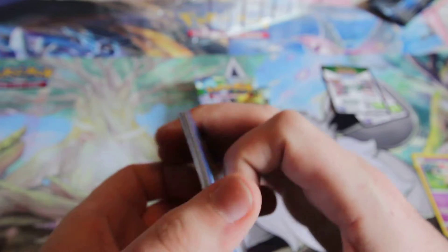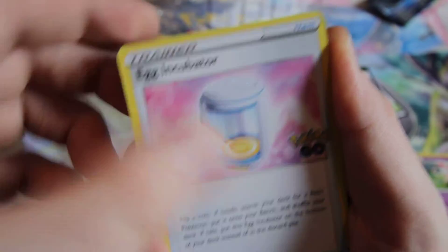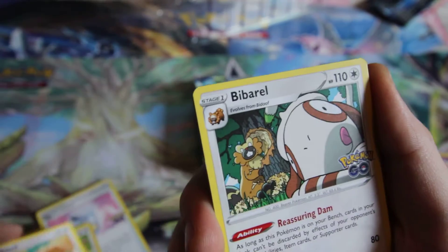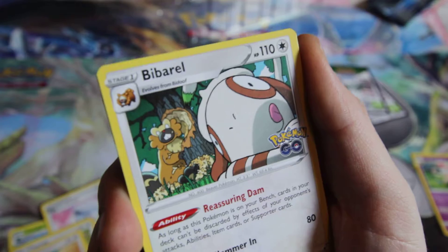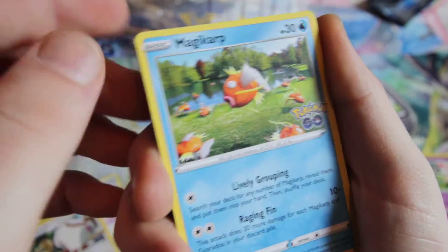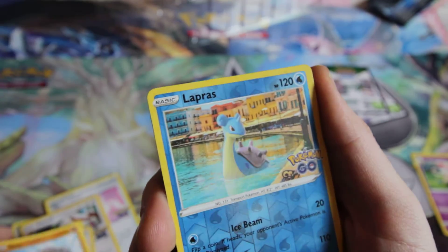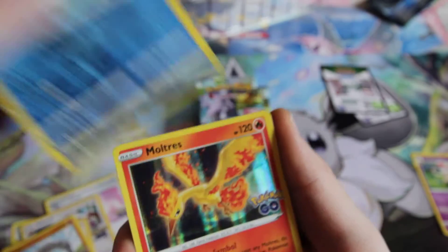For pack two - Psychic. Ooh, Ivysaur again, hopefully a good omen. Egg Incubator from Go, awesome. Chansey. Bedove - that is such a cool artwork, the Miracles are sleeping in. Magic card. Egg Palm. Onyx. Ooh, Lapras - that's a cool card, cool reverse. And Moltres Holo. I'll try to keep the holos to the side so you guys can see them.